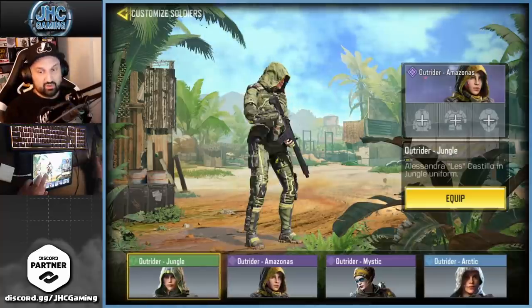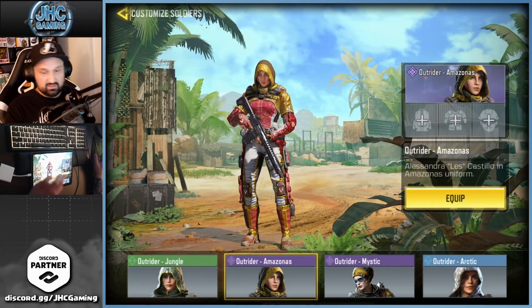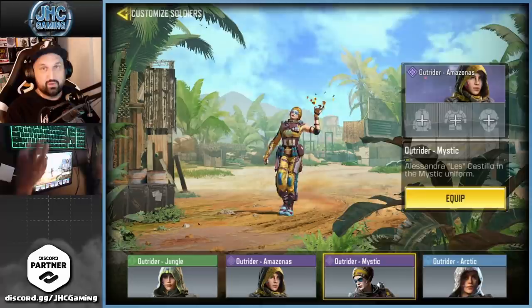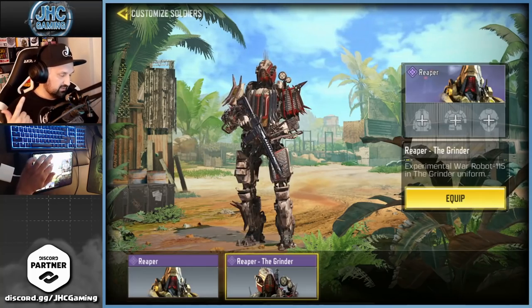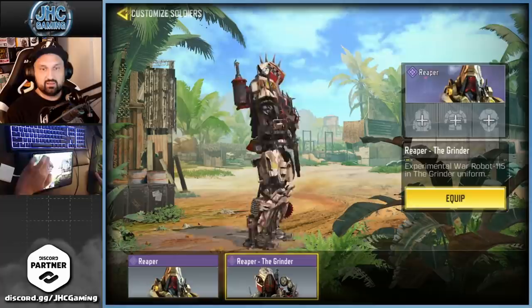Outrider — I only have four: Jungle, Arctic (which was a free one), Amazonas from the latest season pass, and Outrider Mystic from bundle lucky draws. I skipped the last one. I love the original Reaper — I think it's my favorite. The Grinder has a bit too much going on, which is why I prefer the more simple one with a color I love.